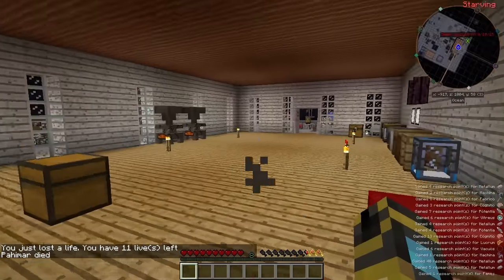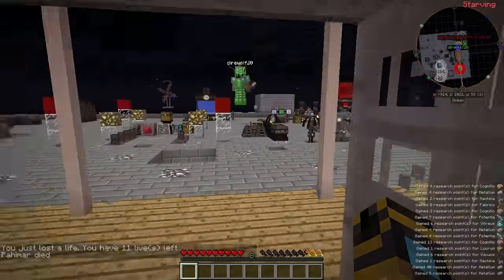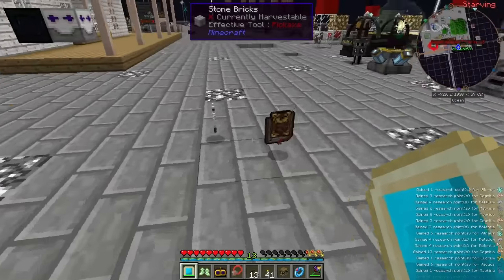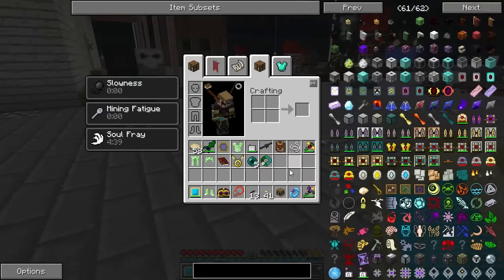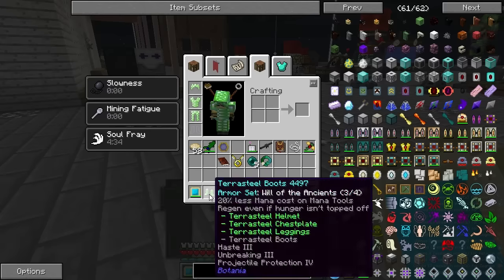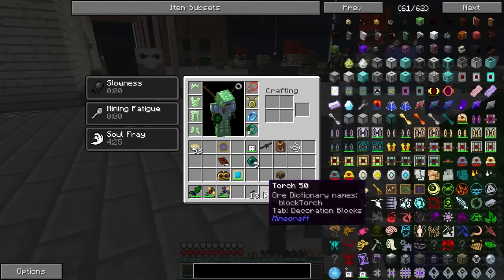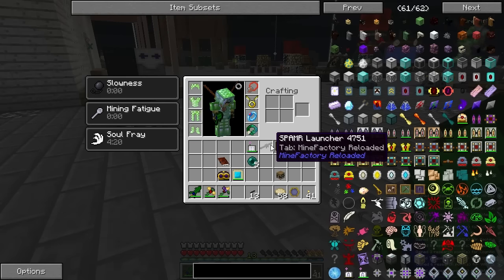All right guys, we're back. Pahimar, I could not find a legitimate way to automate the Rooting Matrix, so I've just been doing it for the last hour. I scanned something — I scanned the red block. The imperfect ritual stone? Well, if you right-click the red block, it will make it nighttime, but it'll drain from your soul network to do it. And you don't have a soul network, so it kills you. Ow. Almost there. How many more? One, after this one. Sweet.